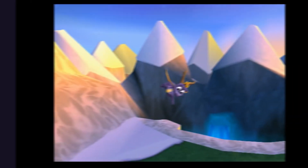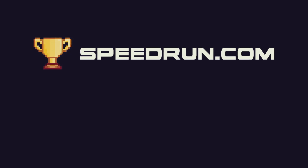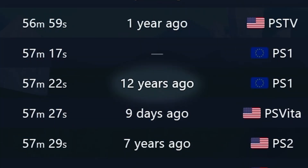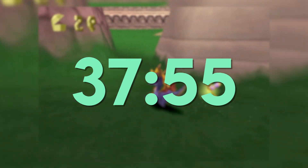Spyro the Dragon is an original PlayStation game released in 1998, and to this day has a pretty active speedrunning community. Speedrun.com has documented any percent runs of Spyro starting from May 2011, and since then the run has been cut from 57 minutes to 37 minutes and 55 seconds.